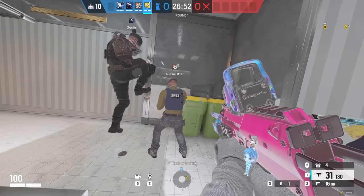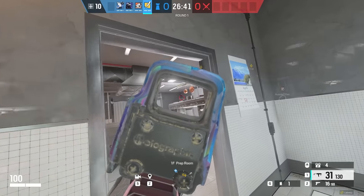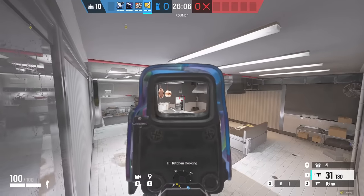Gustus thought of this really cool spot to get on top of the trash cans in the northeast corner in Kitchen Cooking on Cafe. This angle goes through prep, and it's a really off angle because it goes over those prep counters — it is not an angle that is normal for crosshairs.